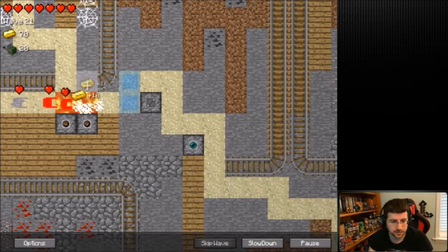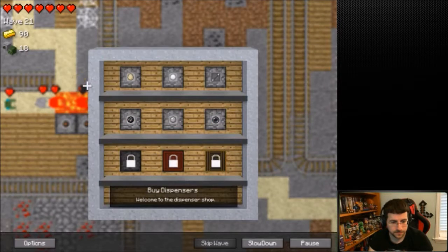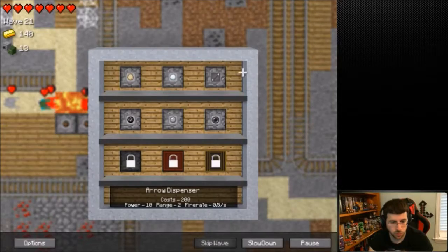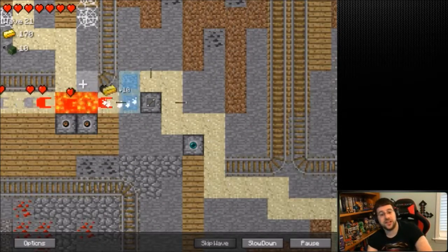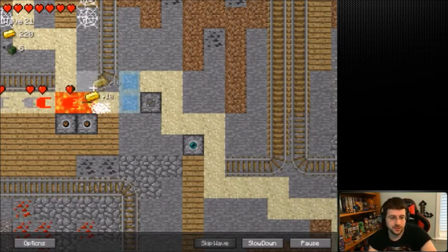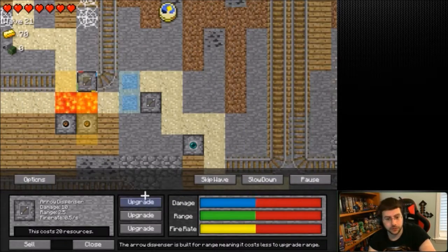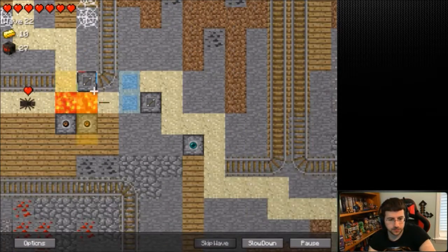I guess we should get something else here that does damage, maybe something else that does a lot of damage. Power-wise, the arrow dispensers are probably the best one. Actually, that challenge is not unlocked either when I looked. Talk about being annoyed - yeah, that'll certainly do it.